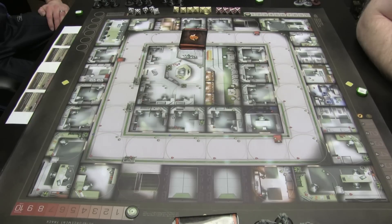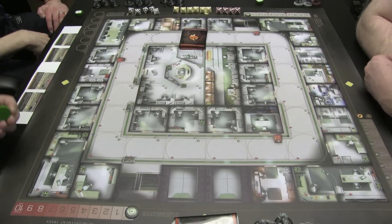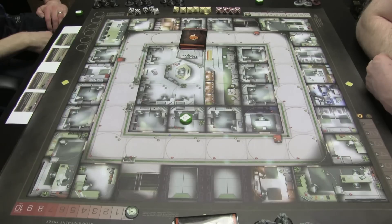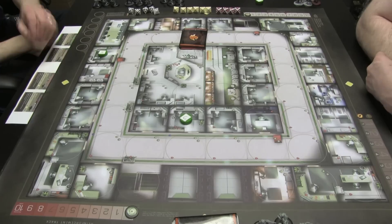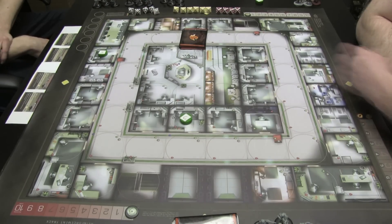Who wants to place their spawn point? This is basically where people are going to come out for you. I'll place mine first. I'm going to be at the C location here — I like to watch the stairs and be a little close to interrogation. I'll be at the A location, keep an eye on the bio lab, maybe the conference room and containment over here.